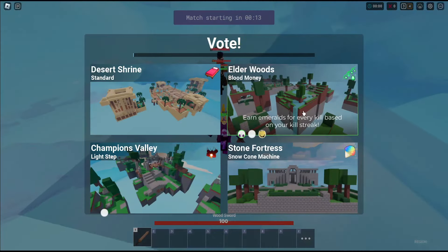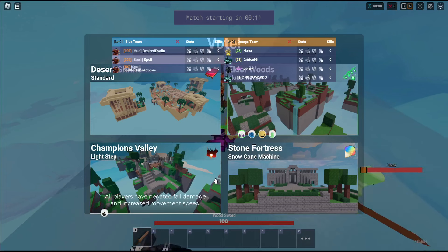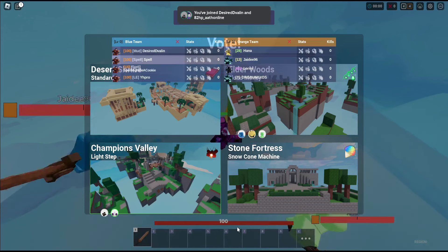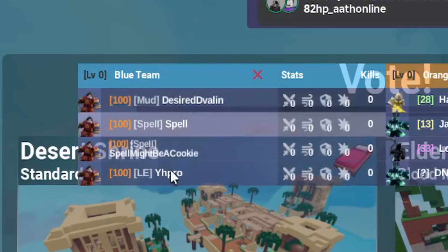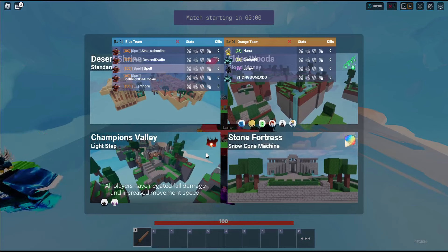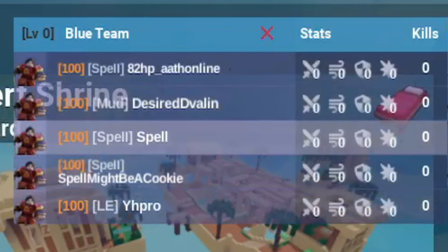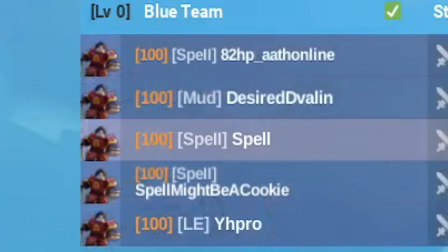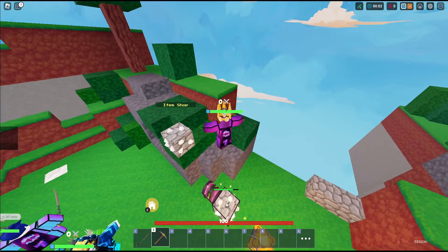Blood money is pretty good, but we're probably going to die at some point. I'm going to choose Light Step. Look at this — we're all UC. Why does this look so tryhard? One last player is loading in. We're all using UC kit. This looks so clean. The red matches the color of level 100. Not going to lie, I think they're cooked.